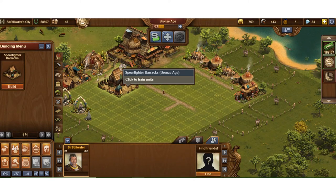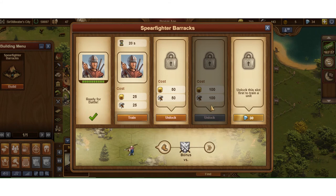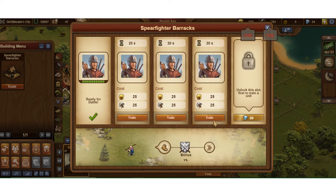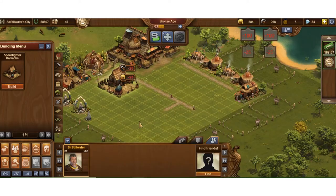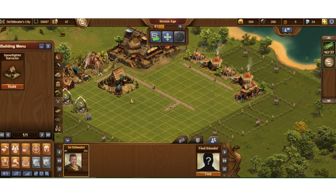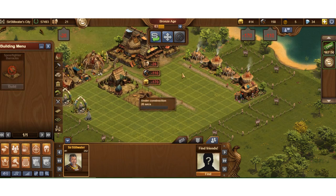The first trained spear fighter is now in my military troop roster. I need to unlock the first slot before the second, so I unlock that — I do have enough coins — and unlock the second as well. Now I'm training all my troops. Early in the game I like to create two barracks and have eight troops to rampage through the early content map stories, so I'll go ahead and build a second spearfighter barracks.